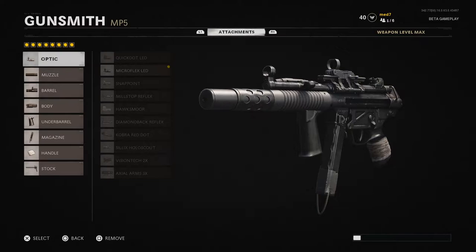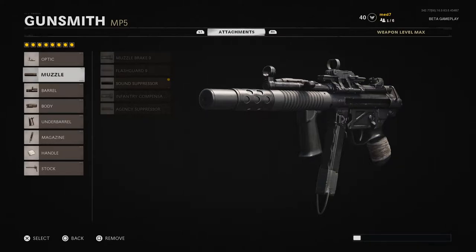For the optic I have the Microflex LED. The iron sights on the MP5 are the same every single time — really good iron sights, I do enjoy them. But the Microflex LED on the MP5 is so crisp and so clear; you can see enemies so well. I know a lot of people are running into issues with not being able to see the enemy at range, but honestly this sight makes it crystal clear. We also have the sound suppressor.